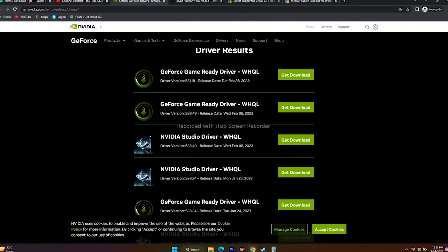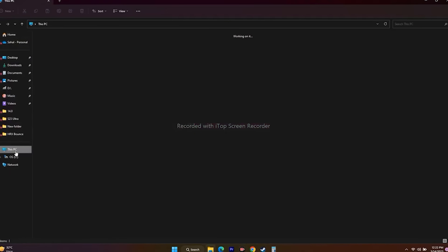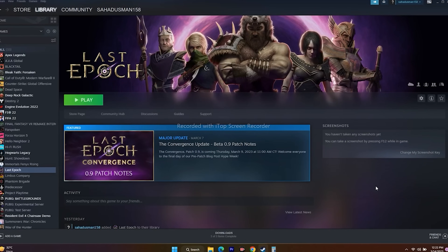As a last resort, uninstall and reinstall the game. Go to the game in Steam, select Manage, then Uninstall. When reinstalling, try to install it on a different local disk — for example, if it was on drive C, try installing on drive D. I hope this video was helpful — if so, subscribe and click the bell icon for more notifications.